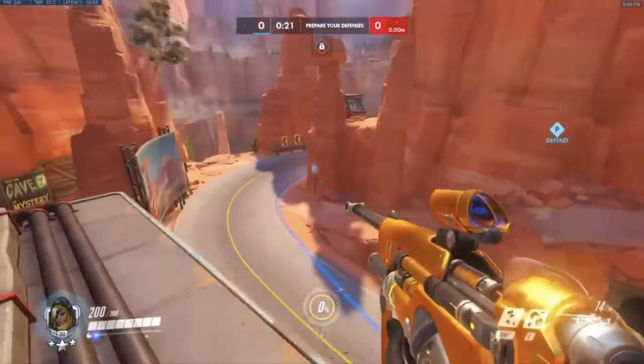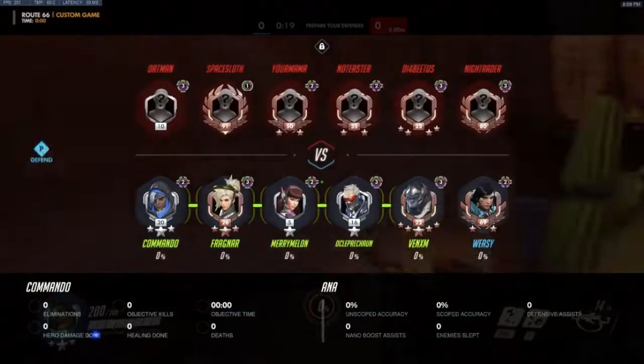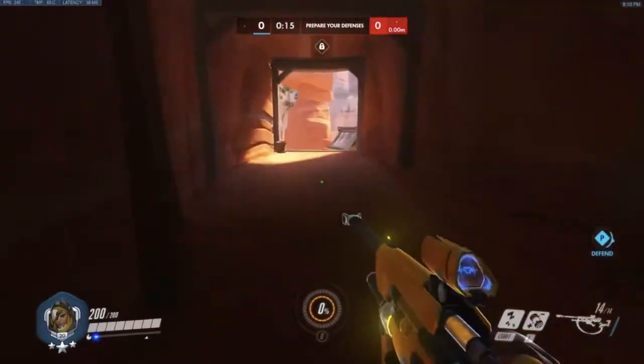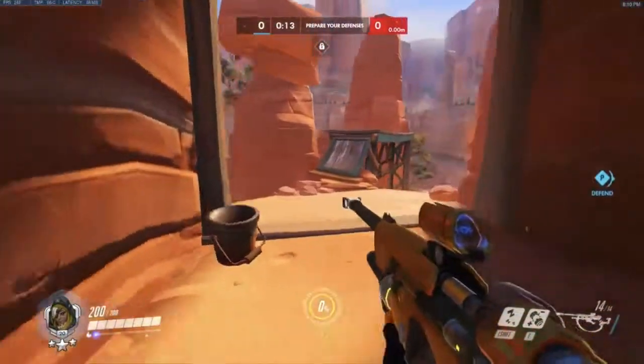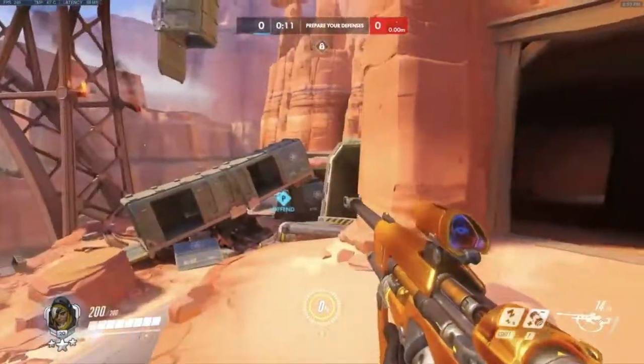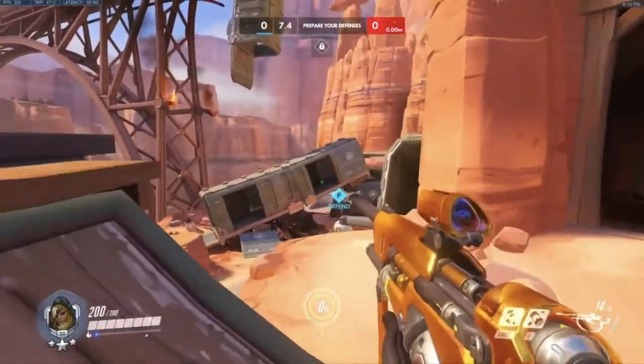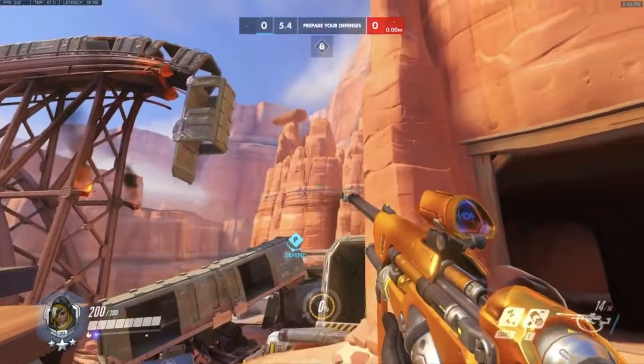Setting up on the high ground here. With dive, we'll see the Winston jump in followed by D.Va. The bubble will come out from Winston, D.Va will put up the defense matrix to protect Winston. They'll call out their target, focus that target as a team — that's how dive works most effectively.